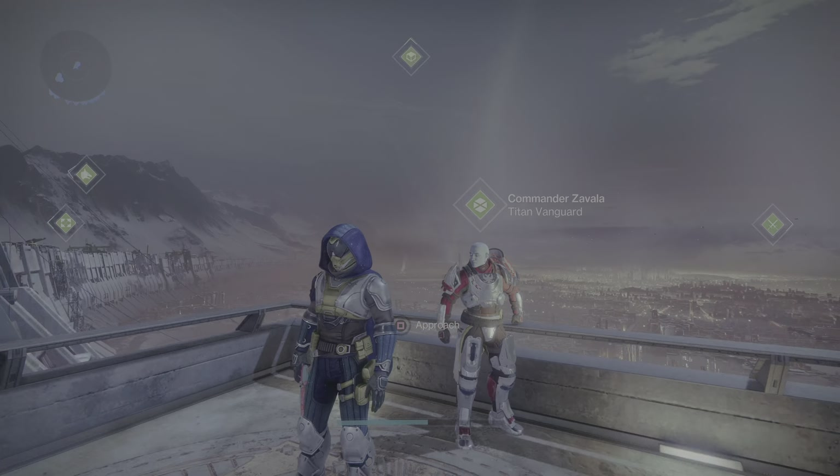Sunshot is definitely S-tier — highly recommend picking it up if you don't have it. Then Two-Tailed Fox, which I could have sworn he sold last week as well. Once you get the catalyst fully done, it adds Void, Solar, and Arc damage that jolts targets — so highly recommend picking this up as it's very good. The Death Adder has Mulligan and Dragonfly — not a bad roll, but there are better SMGs.